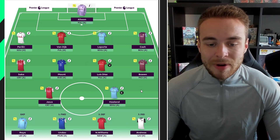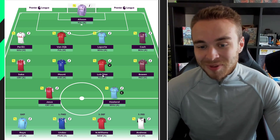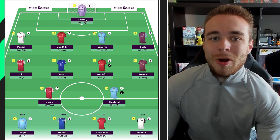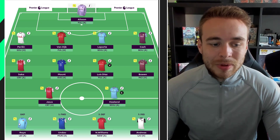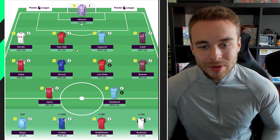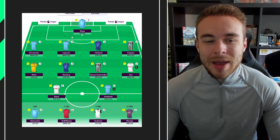This is probably not the greatest draft — it definitely needs a lot of work. You need to fix the back line, fix the midfield, get Salah in, get Trent or Robertson, and get Cancelo. If you drop Alisson to a 4.5 million keeper that's a million saved; drop the bench Raya to a 4 million keeper that's another 0.5; and downgrade to a 4.5 million striker — that's roughly 2.5 to 3 million you can pump back into the rest of your team.